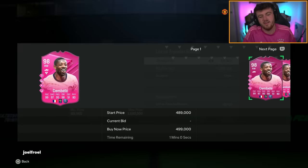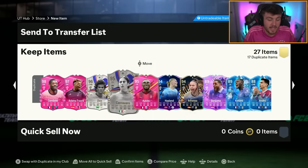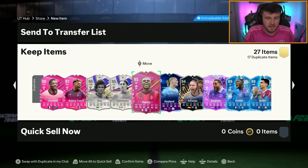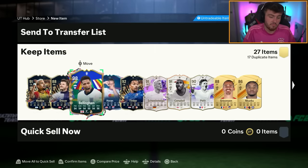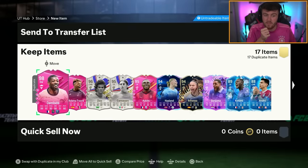That's pain. Dembele duplicate. Could have taken somebody else there EA - 99 Putele or something. But Dembele duplicate which is pain unfortunately. But you know what? That's not a terrible pack at all - I'll actually take that. That would have been profit if they're tradable.